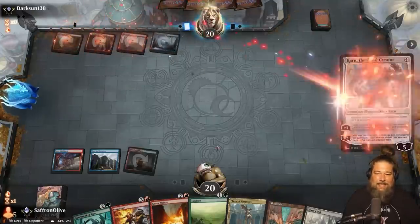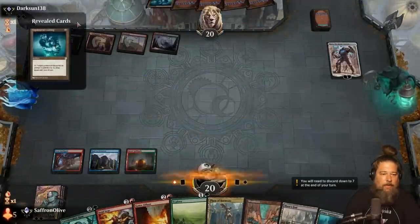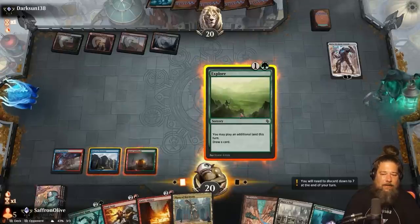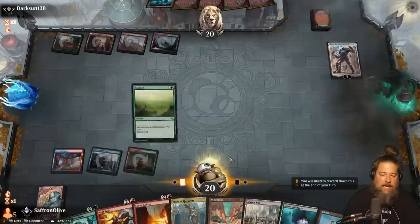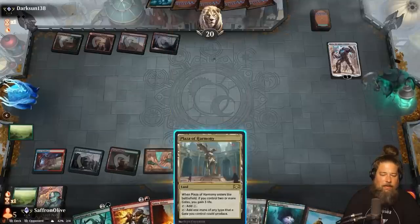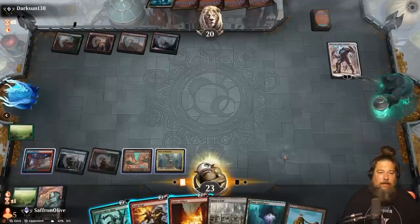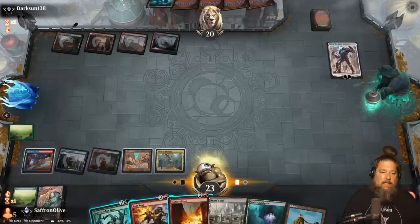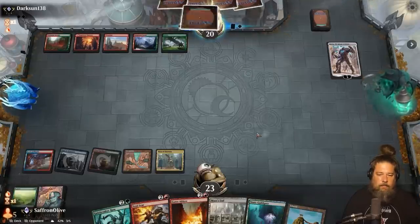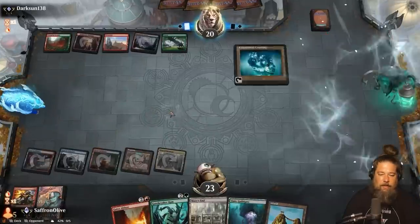Oh, Karn! Oh no. Well, at least we got the Soul Seer this time. Opponent is playing Liquimetal Coating — the land combo deck versus land destruction, the classic Magic Arena matchup. We've got to kill this Karn; we really don't want to start losing our lands. Gatebreaker Ram might actually shine in this matchup. We play two untapped lands, gain a bit of life. Our opponent is incentivized to cast Liquimetal Coating before activating Karn, so once they cast it we'll kill the Karn and Liquimetal Coating won't do much until they find another.